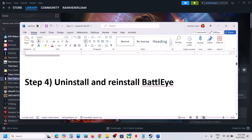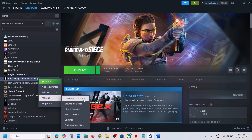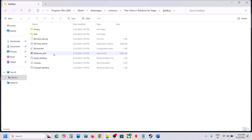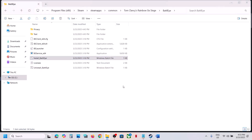The next step is to uninstall and reinstall BattleEye. Right-click on the game, select Manage, then click on Browse Local Files. Open the BattleEye folder. Right-click on Uninstall BattleEye and click Run as Administrator, click Yes to allow. Once done, right-click on Install BattleEye, click Run as Administrator, click Yes, and then check.